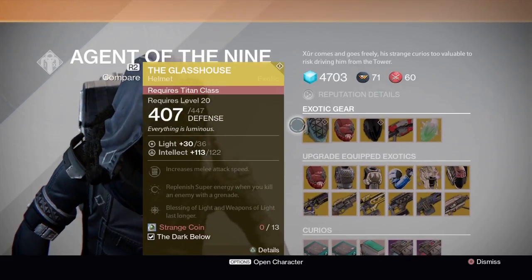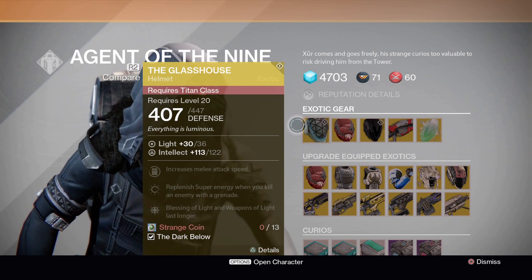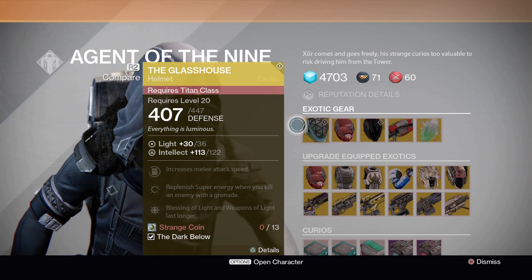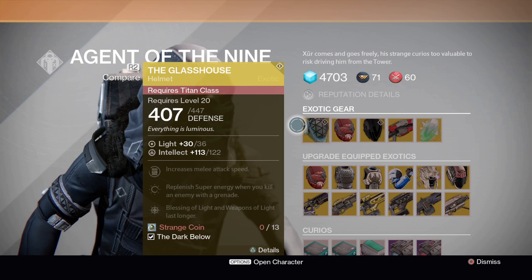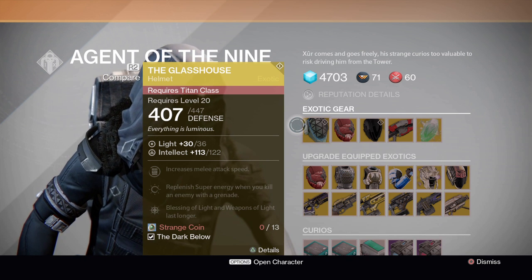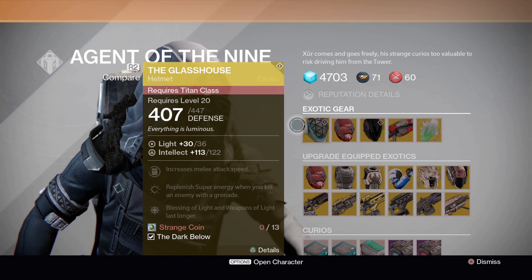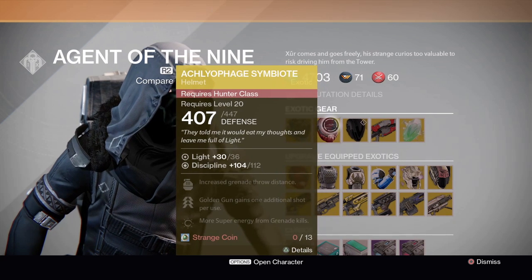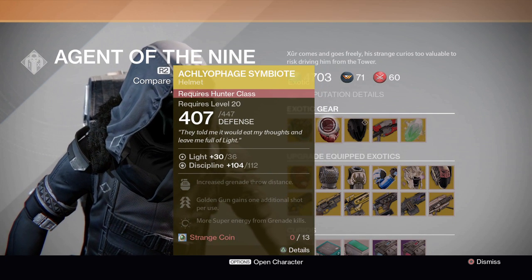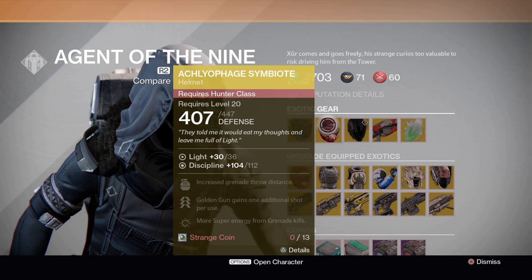First, he has the Glass House, and it is for the Titan. It decreases melee speed, replenishes super energy when you kill an enemy with a grenade, has the Blessing of Light, and Weapons of Light last longer. I do not have this so I purchased it for my Titan already. It has Intellect and it's only 13 Strange Coins.